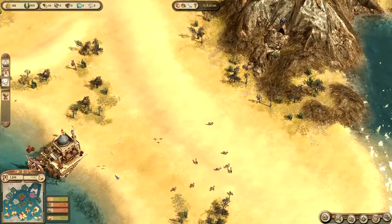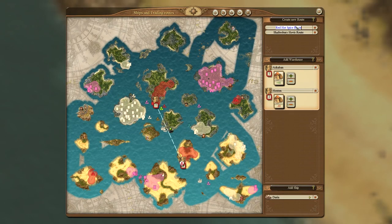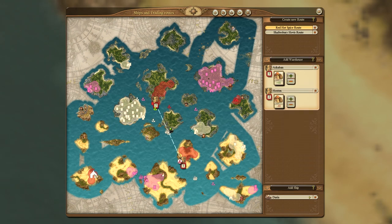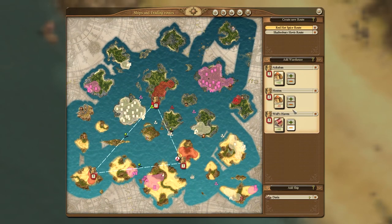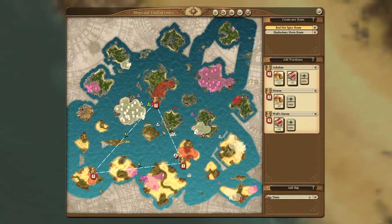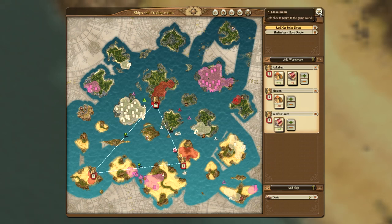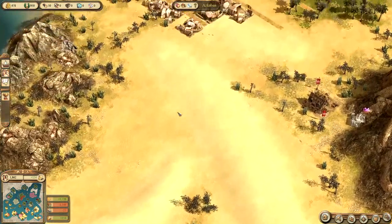Can you do a three-way route? Yeah, you can add tons of stops — you can do four or maybe even more. You just keep adding ports. So we'll add Wolf's Haven, pick up carpets, and Azkaban will drop off the carpets. Now it's got a triple route. I didn't need to build a new ship — just the same boat doing it, except it'll take slightly longer between ports.